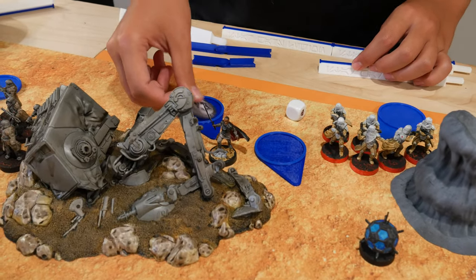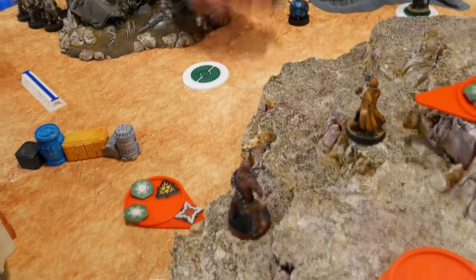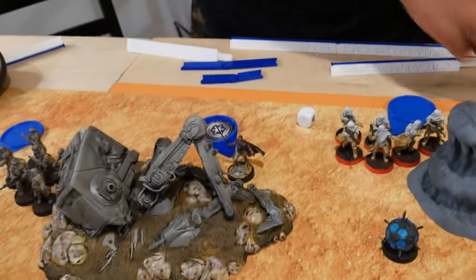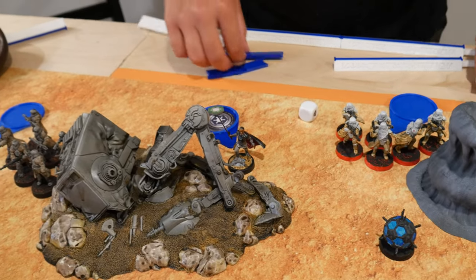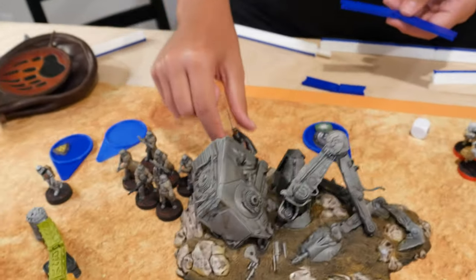Drew Gideon — he free-action observes Chewbacca, takes a dodge, and takes a single move.